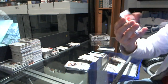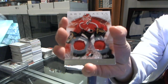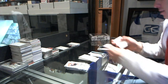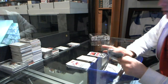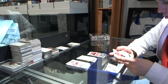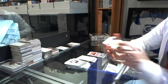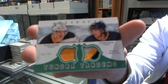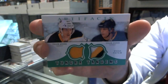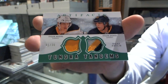We've got a Team Canada dual jersey number to 125, Roberto Luongo. And I'm predicting a triple patch here for Max — maybe not triple, but still nice. We've got a Tundra Tandems dual patch number 1 of 36, Tyler Myers and Tyler Ennis.